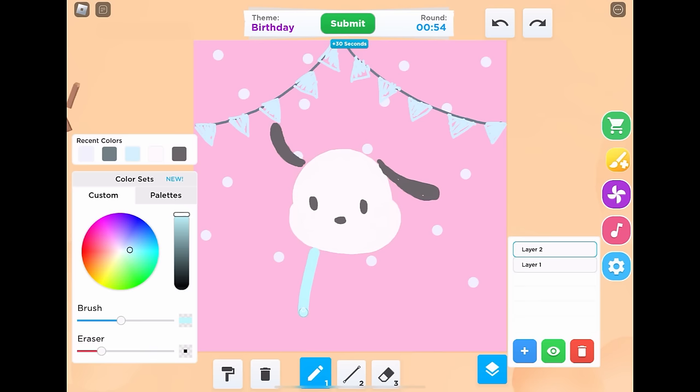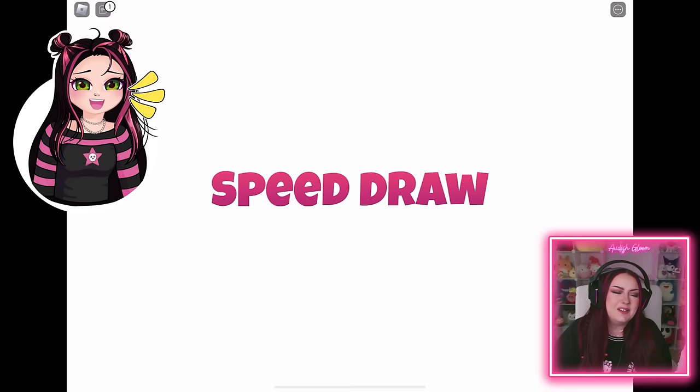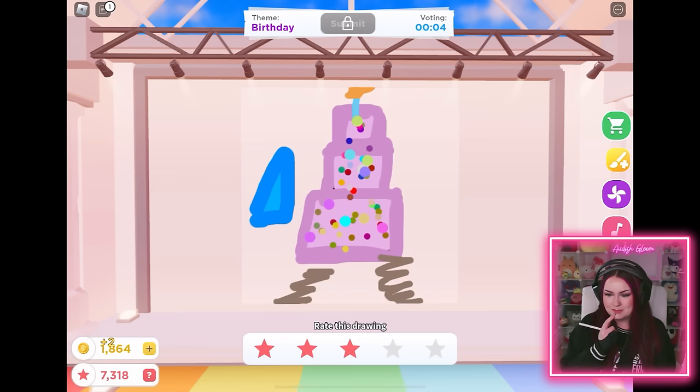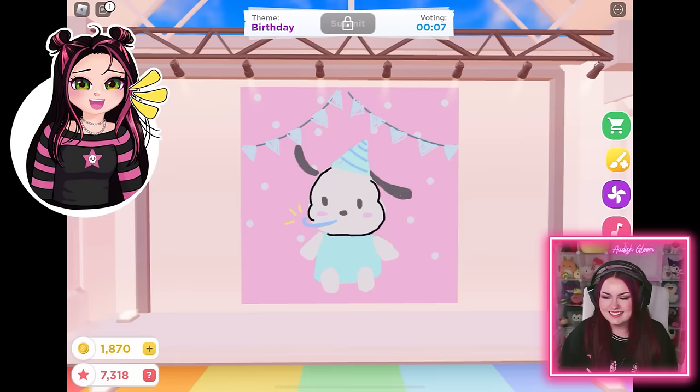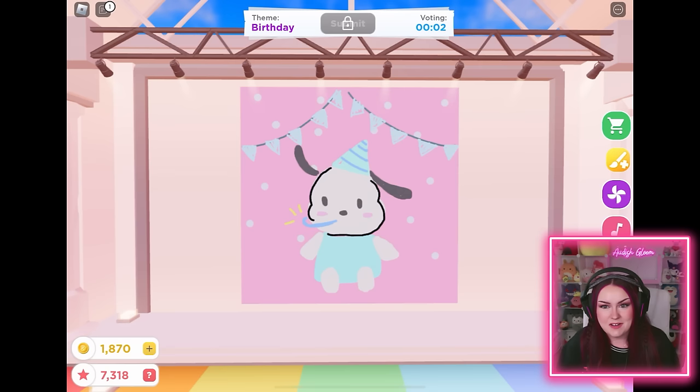Let's give Pachaco a little shirt, of course his little feetsies, and a party hat. It's not a birthday without your party hat. He needs a little party blower or something. And some blushy cheeks. Oh no, I didn't get to finish the outline. Let's see what everyone else drew. We got a little birthday cake - that's pretty cute. Why does it look like it's Baldi Basics' birthday? I gave it four stars just because it looks like Baldi. Here's mine - I think it turned out pretty cute. I wish I would have finished the outline. I need to draw faster. I know this is speed draw, but I can never draw fast enough.